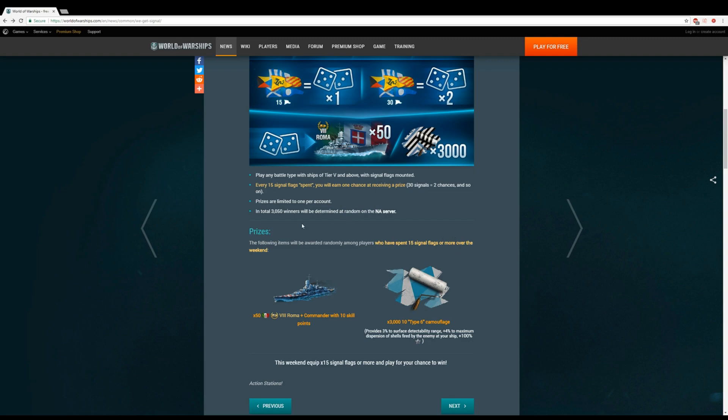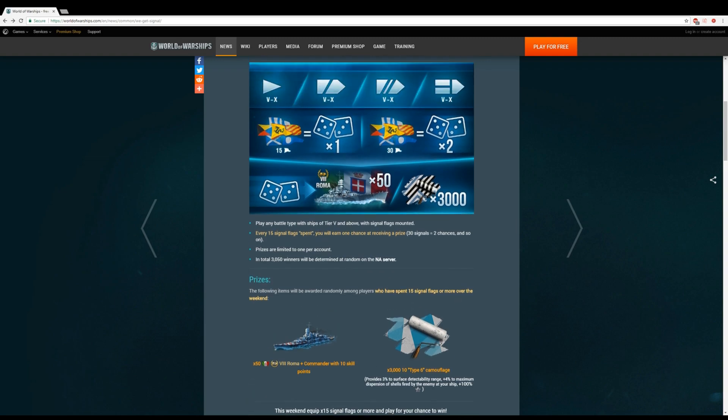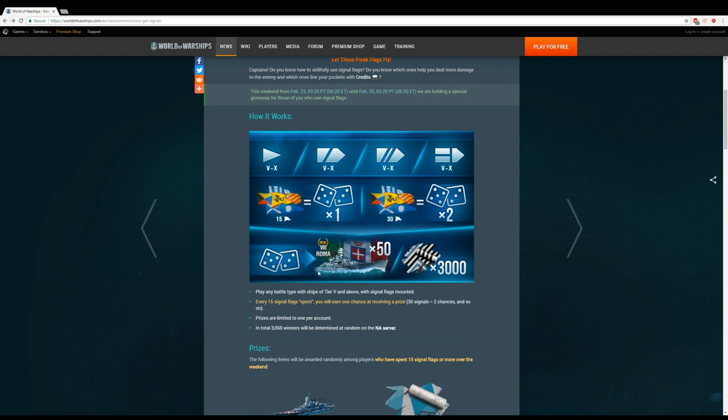All you have to do is be playing the game, go into your account, and enable flags. Play any battle with ships of tier 5 and higher. There are a lot of missions in World of Warships right now with the new French captain and the new collection — all those missions for the French battleships. If you're playing those, throw some flags on there. Every 15 flags spent, you earn one chance at receiving a prize, and the more flags you use, the higher your chance to win.